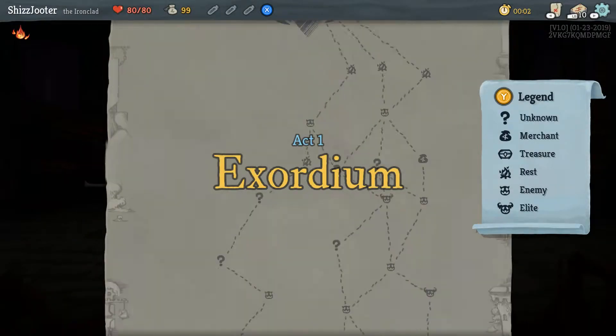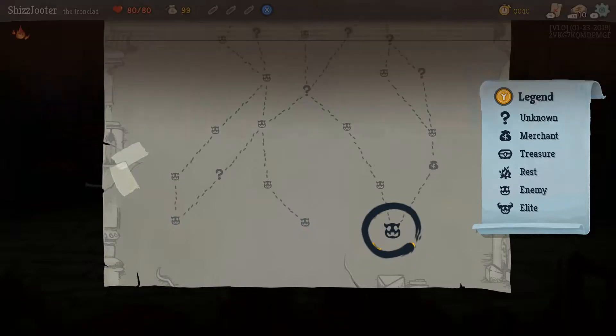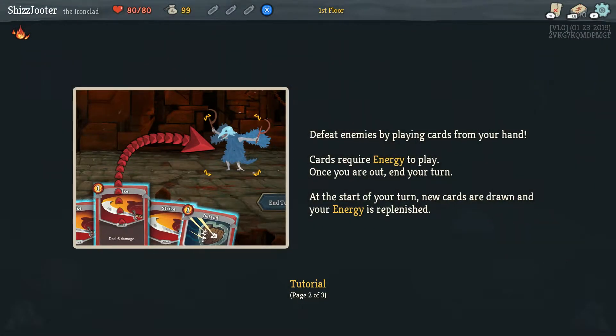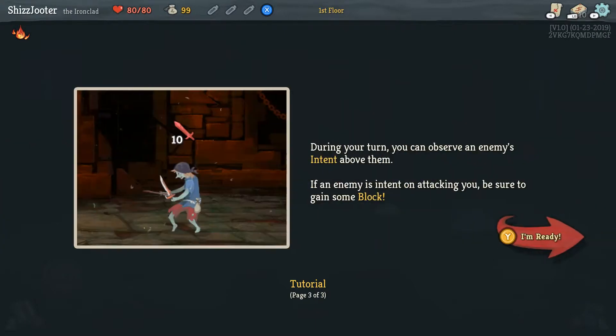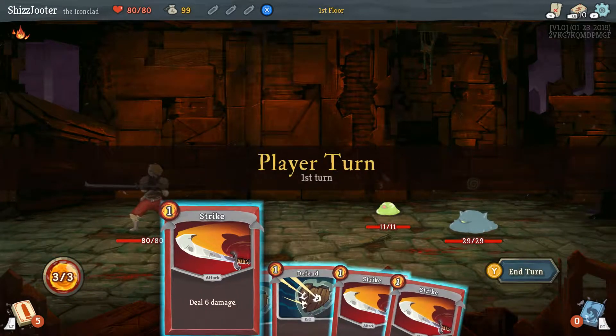So this is like the first map. Just pick which way you want to go. Does it matter? You can kind of see which direction you want to take. I don't really care about the tutorial. Play block cards to block, play damage cards to damage. I am ready! Their intent is above their head.